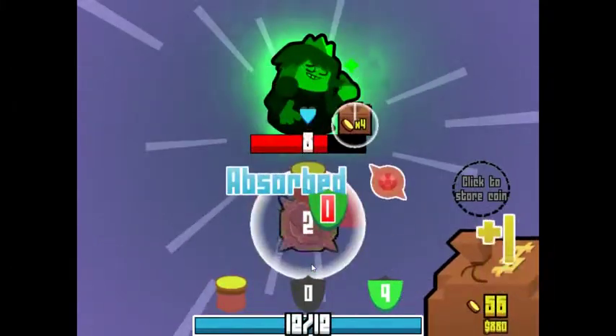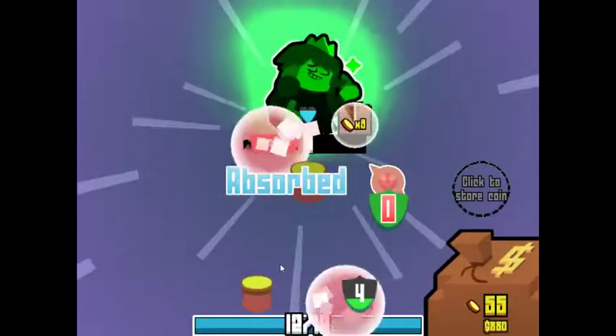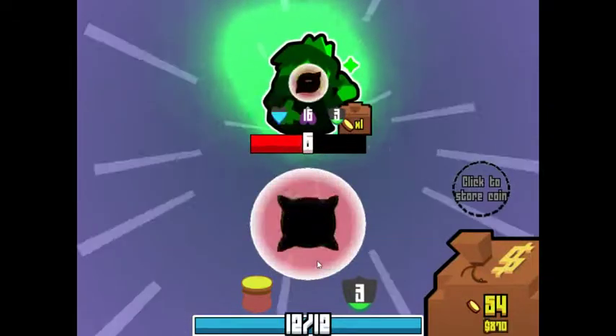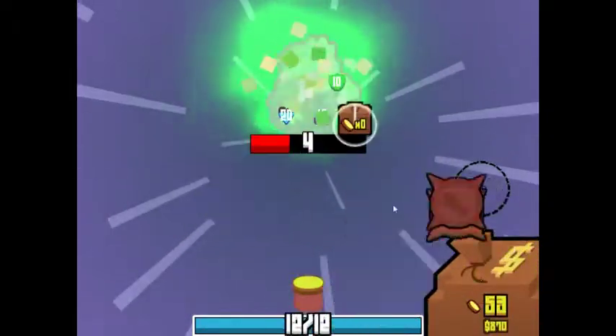Maybe coins like this — preferably slowdowns, or poisons. Poisons could work as well. And even if I don't end up killing this enemy, he's probably just gonna use all his coins regardless. Okay, that was kind of bad on my part — I probably could have min-maxed a little bit better.